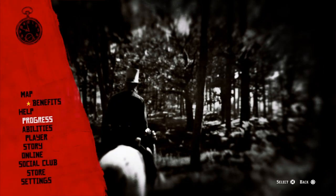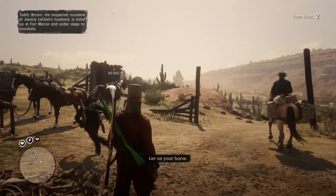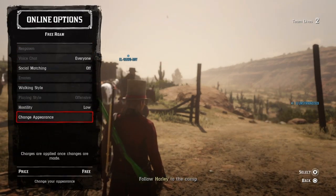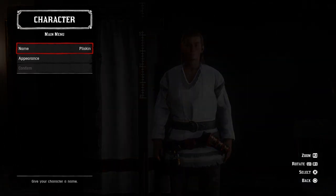Go to progress, then story mission, and start the Land of Opportunity. Start the mission called 'Kill Them Each and Everyone.' As soon as you can start playing, turn off social matching, go to change appearance, and wait there for about two minutes.